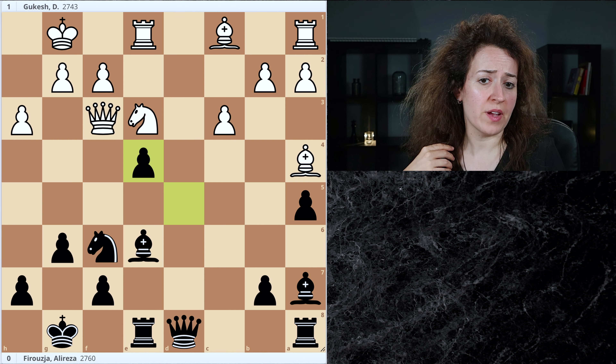The main issue here is how do you plan on protecting your space? To students in the 1000 to 1500 level, a move like Queen d7 might seem logical — you connect your rooks, develop your queen, and attack a pawn. Looks great. But again, it doesn't do anything to stop that move. It actually just encourages it.